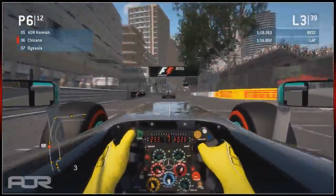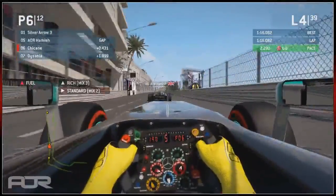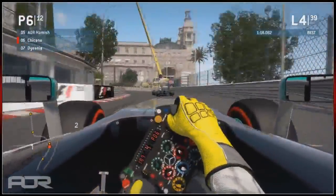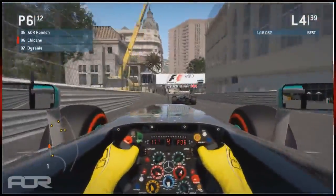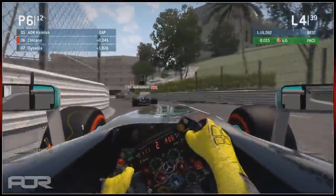Chicane has caught Hamish but is now stuck behind him. He uses KERS up to the start-finish line and is all over the back of him. Hamish misses his apex a bit but gets quite a good drive out of that corner and pulls away up the hill. We want to apologise for any bad language - it is Monaco, so any bad language during this race is understandable.